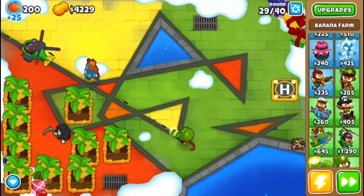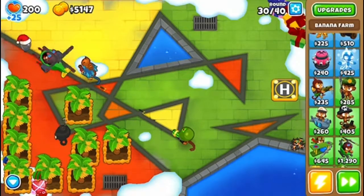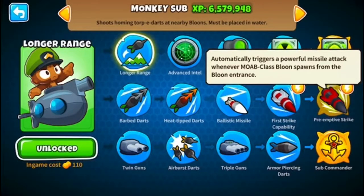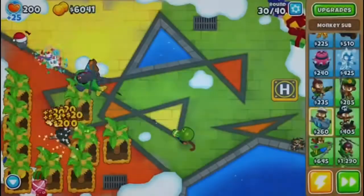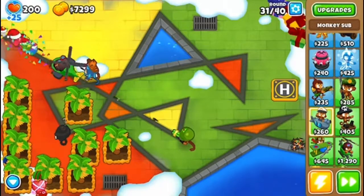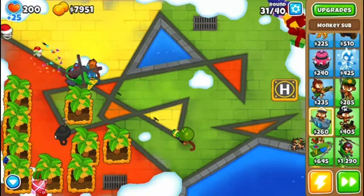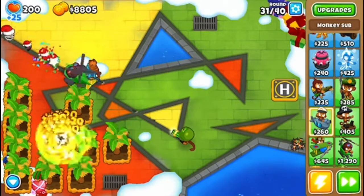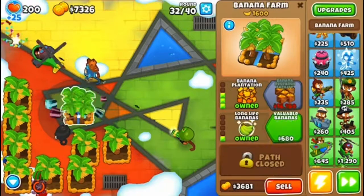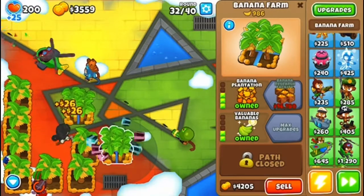No Flying Fortress either. Another tower that's going to be very helpful is the Preemptive Strike and a lot of First Strike capabilities, because of their ability that pops — even on round 200 plus — pops like a BAD balloon. It's really good, so that's going to be another good thing that we're going to want to have.